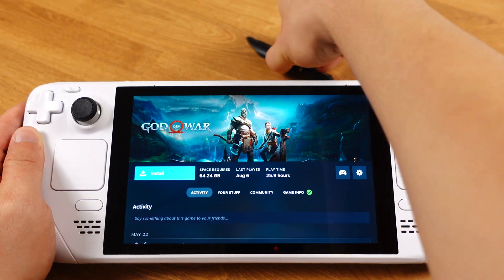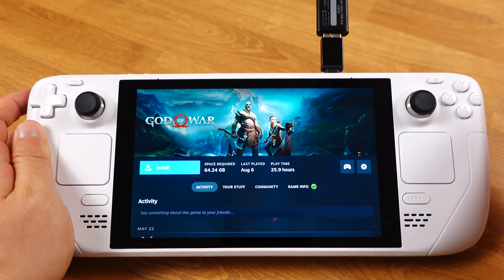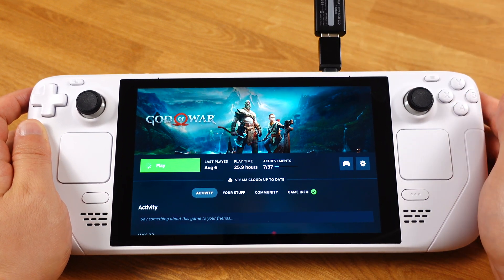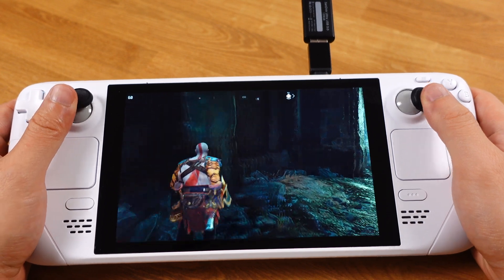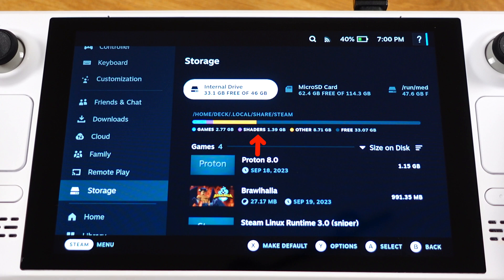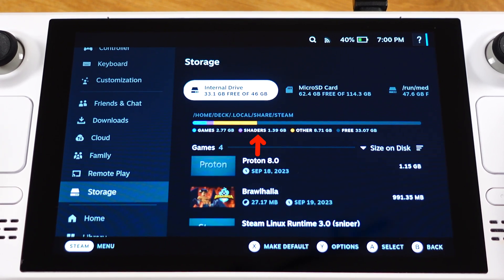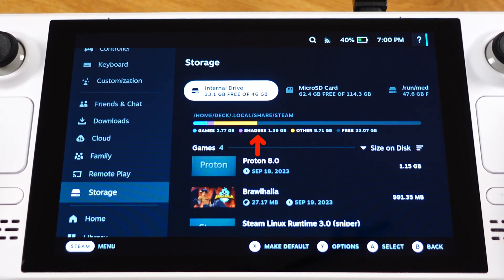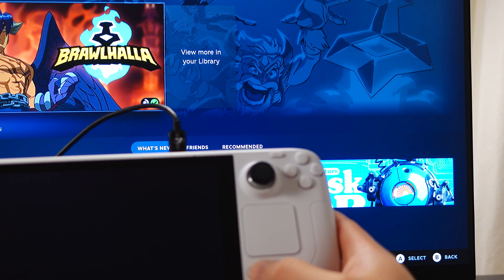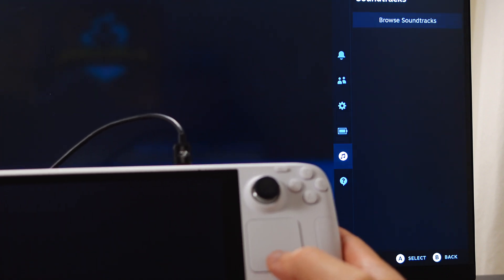Here I installed God of War onto my USB drive, which took about an hour. Once the drive is plugged back in, the game should be ready to play. Also with 3.5, under Storage, we can now see how much space is used by the shader cache on each storage device. I think this is a big improvement compared to before.